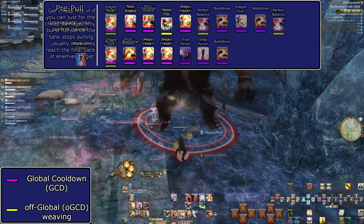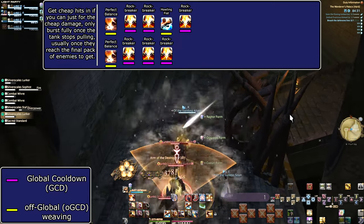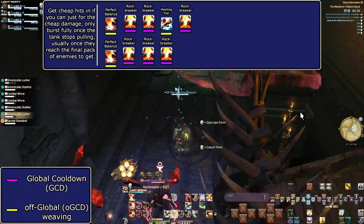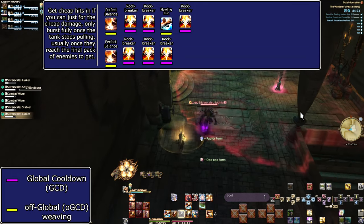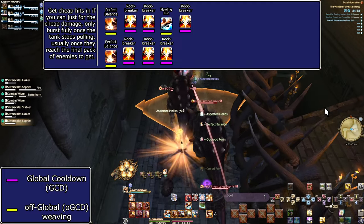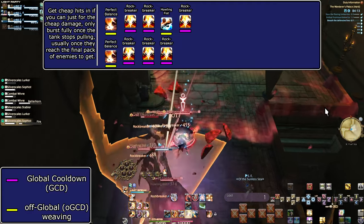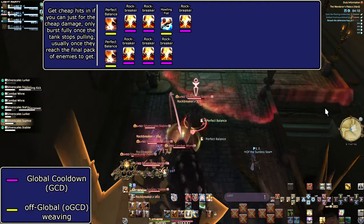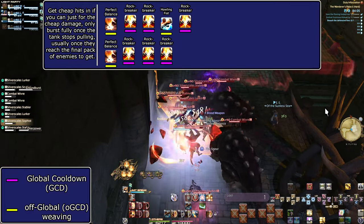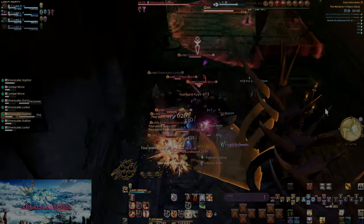For a basic AoE opener, it isn't that simple: a tank is likely going to pull multiple groups, and the pull doesn't start only at the last group. Once they stop moving, pull out all the stops. We don't have any resources beyond Chakra for AoE, so we use Howling Fist once and focus on Rock Breaker spam. Let's move on to the Heavensward toolkit next, where Monk truly begins.